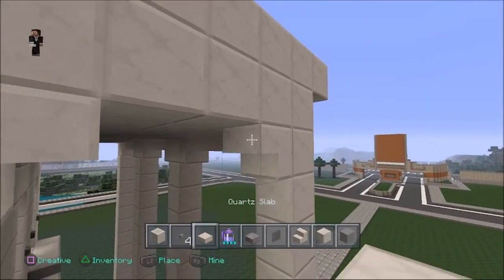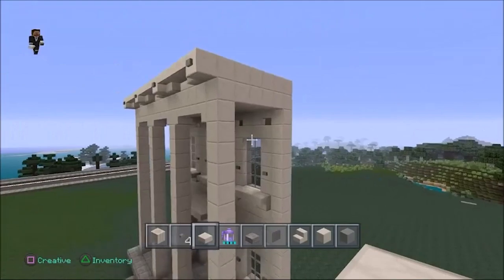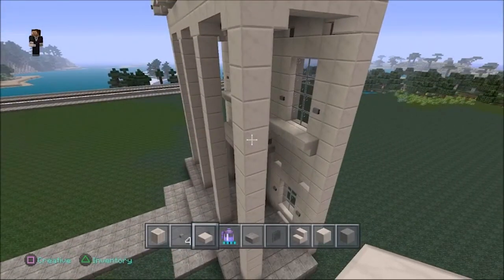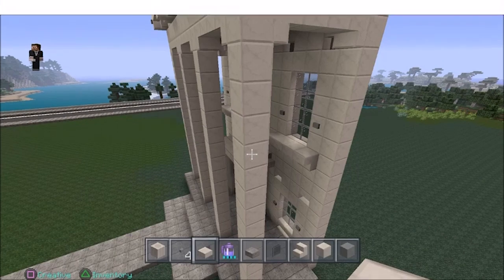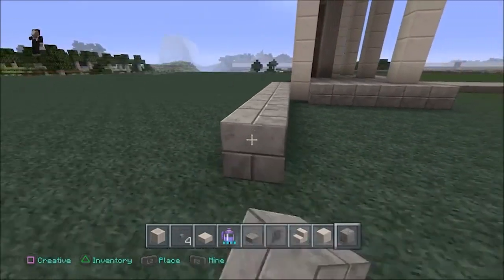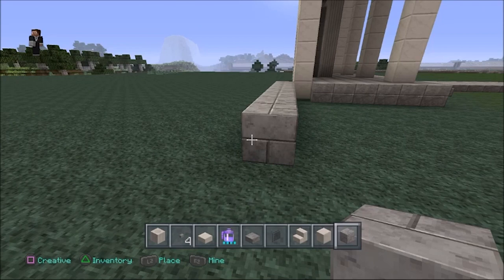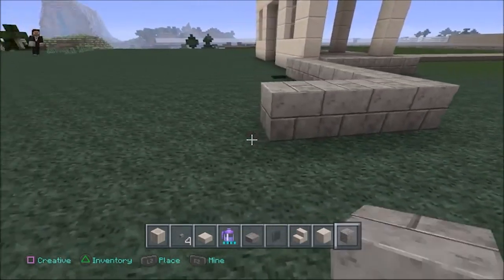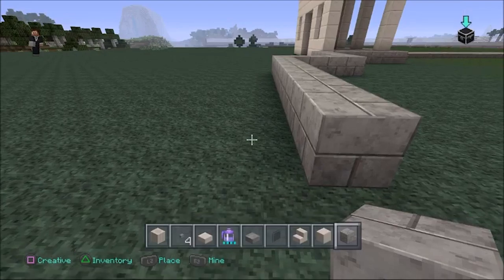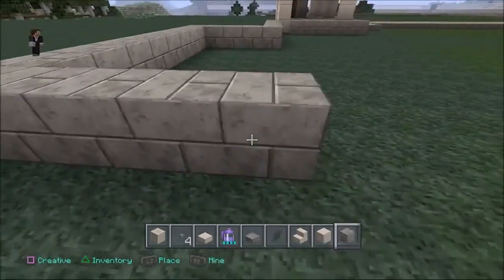Alright, so this right here is our completed entryway to our mansion. What we're going to do now is come over here and start the left side of our building. I believe it's eight out that way, four, ten maybe — I think it's ten — and four back up, then eight more. So it's eight, four down, ten across, four up, eight to the end.